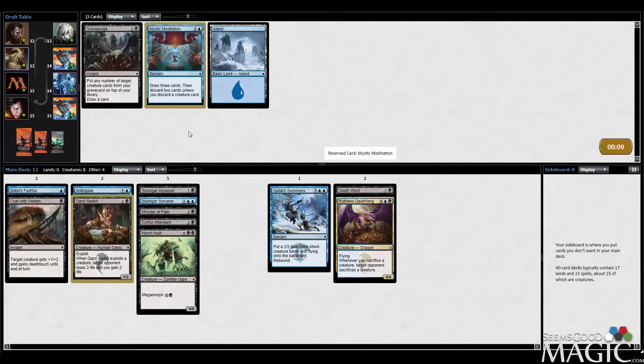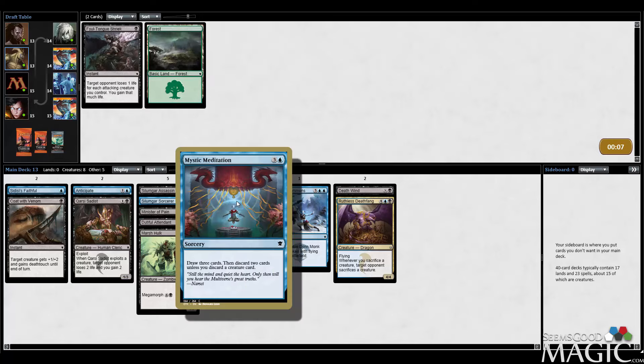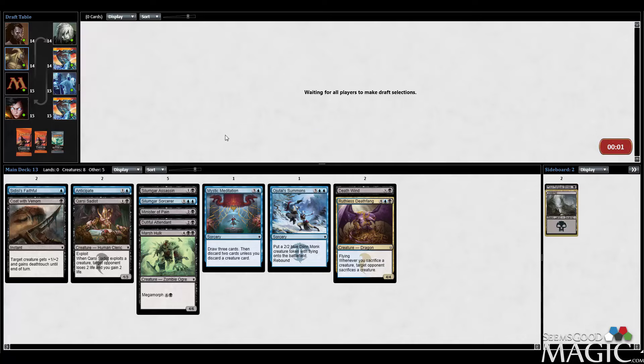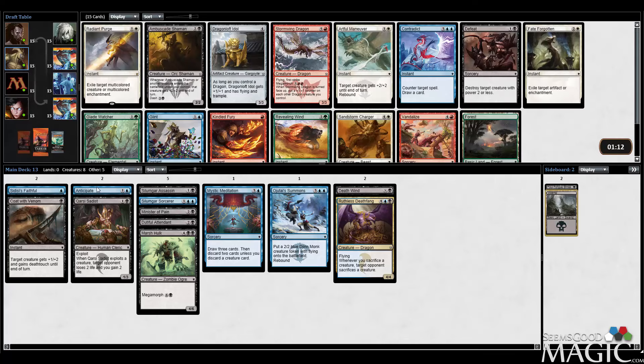I'll take Mystic Meditation here — I don't mind having a card draw spell, though I don't think I'm very likely to play it. Then I'm just going to take the Shriek to cut black. Pretty successful pack one overall — we got some good removal and good exploit cards, good creatures. Everything really was good out of that pack.